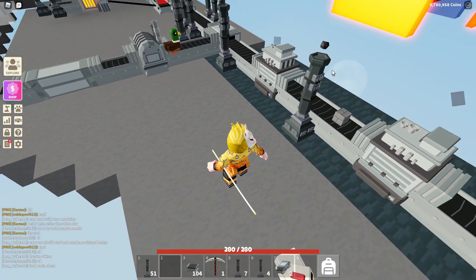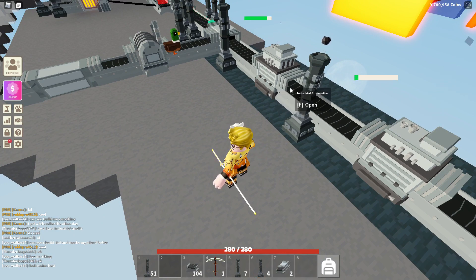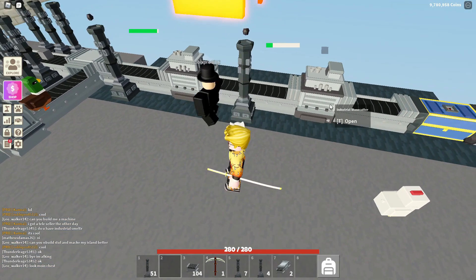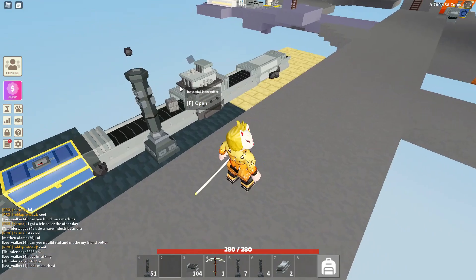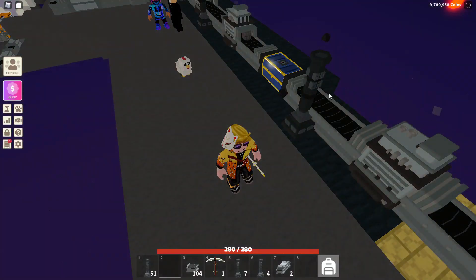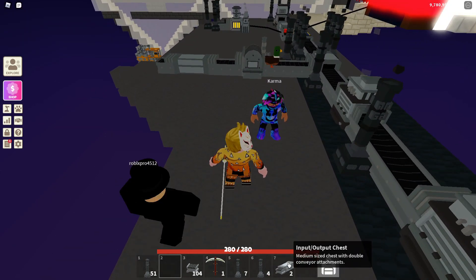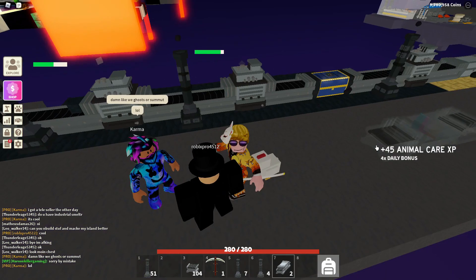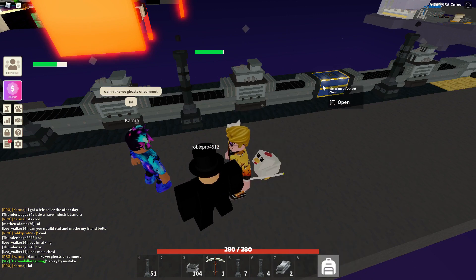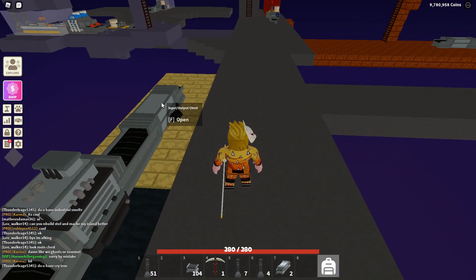For example, if you really want to collect — there is the aquamarine — if you really want to collect bricks, tiles, and carved, for example stone bricks, stone tiles, and carved stone, you just add an industrial chest here. It will take a while to fill the industrial chest with the bricks, then you add a normal industrial chest here and it will fill up with the tiles. When these two are full, it's gonna start filling up this industrial chest with the carved stone.